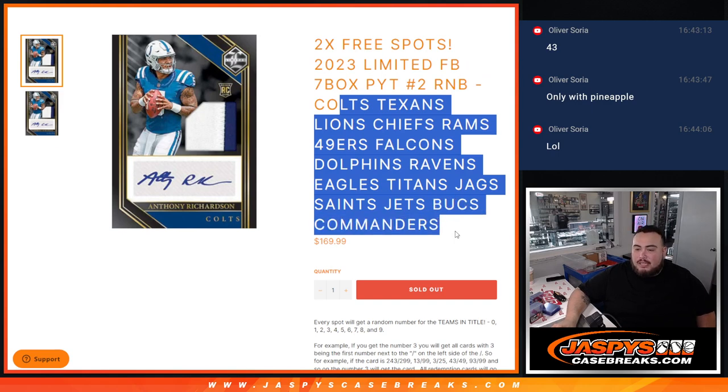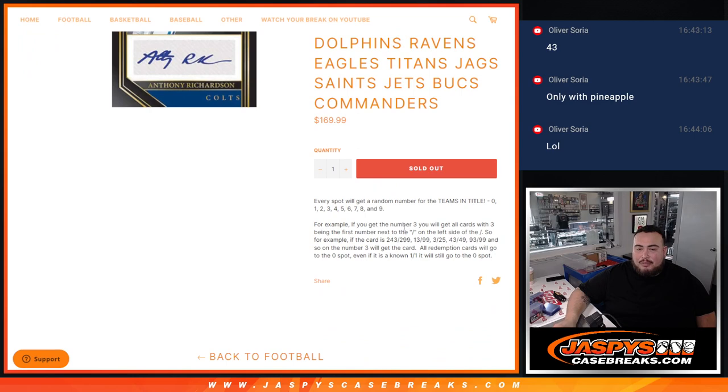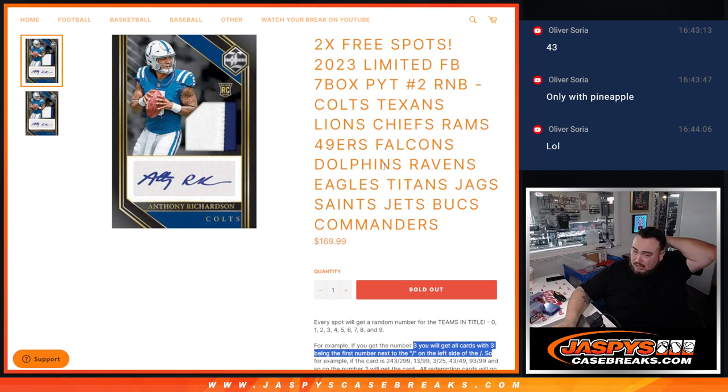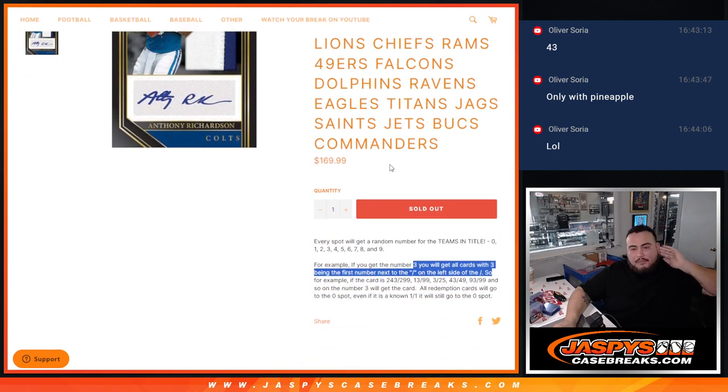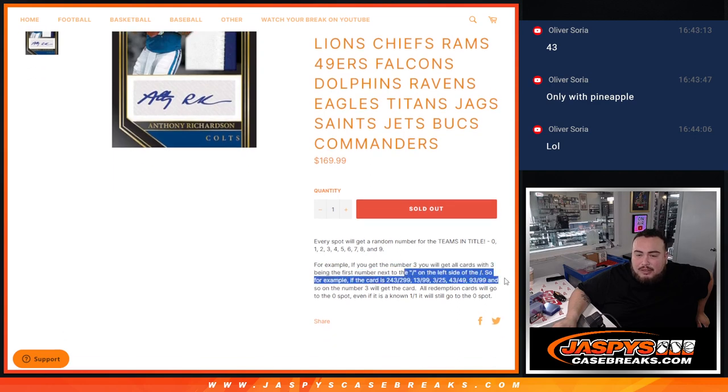You get a piece of these teams via the serial number. We'll randomize the names and the teams, and distribute the hits out via serial number. So if any of these teams hit in number two, they'll be distributed via the serial number. There will probably be some non-numbered base cards — we'll give those out in one lot — but relics, autographs, booklets, anything that pops out should be numbered. If it matches your serial number on the left side, that goes to you.